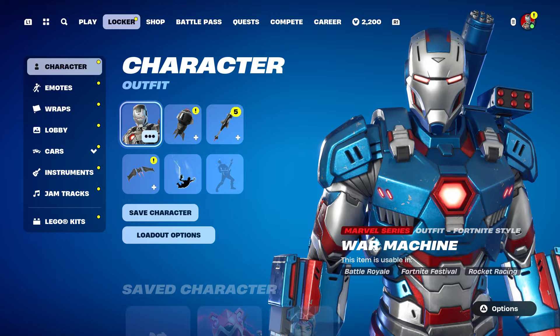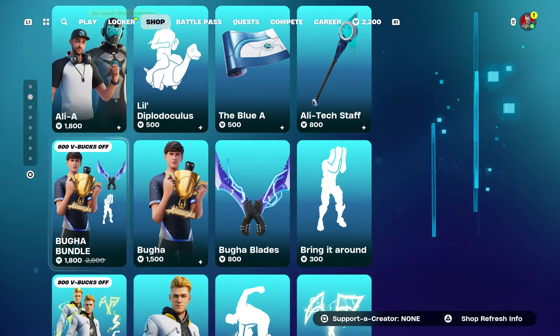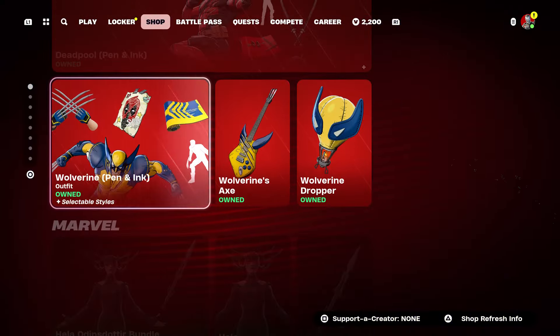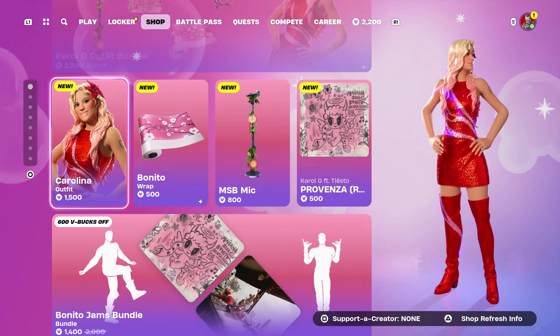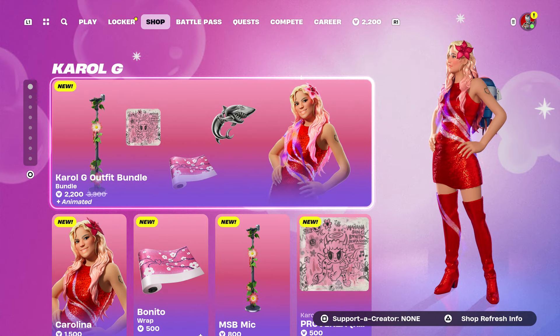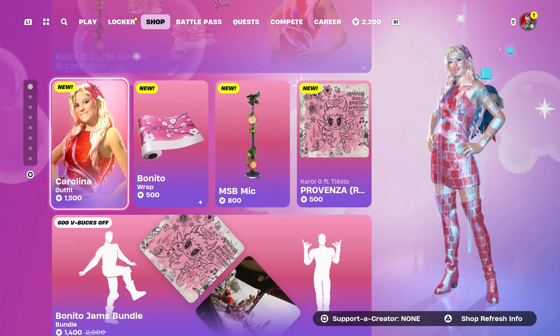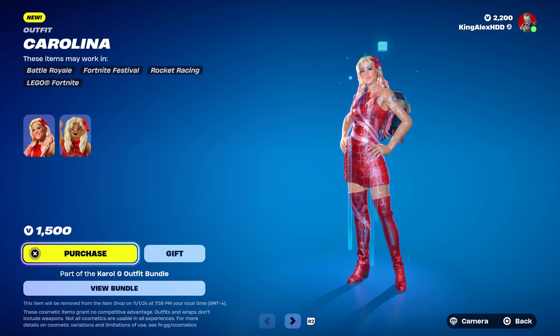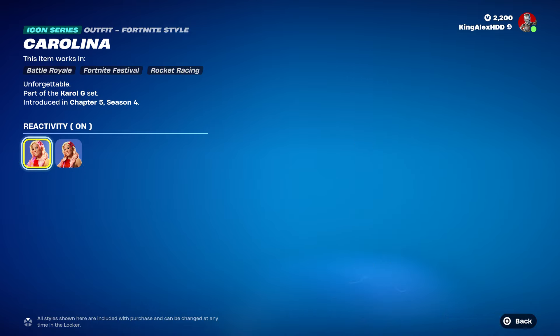In this video we have the Cardi G style that actually came out in the item shop. Just to let you guys know, this pack costs 2200 V-bucks — what in the world, that is so expensive. It's more expensive than Marvel skins.